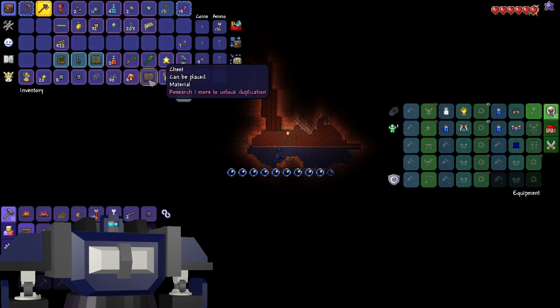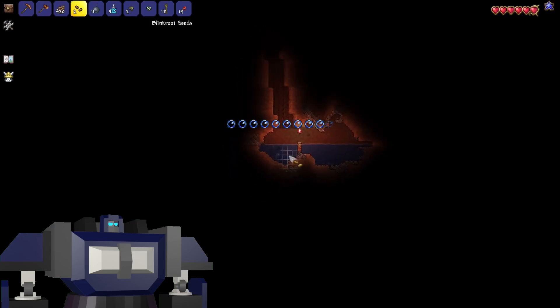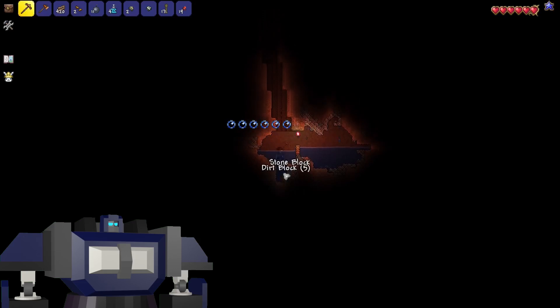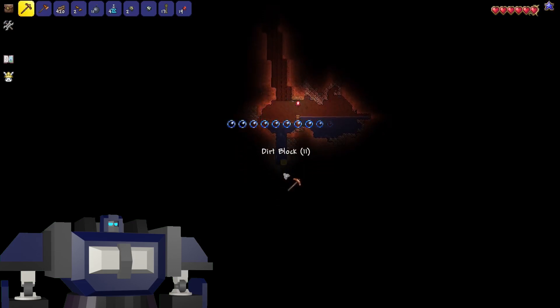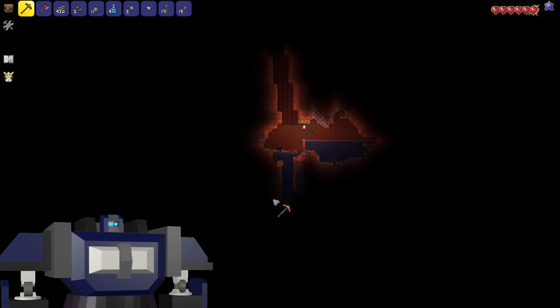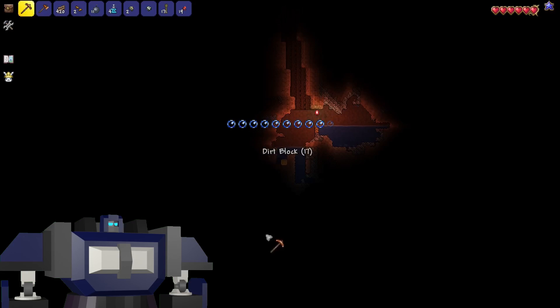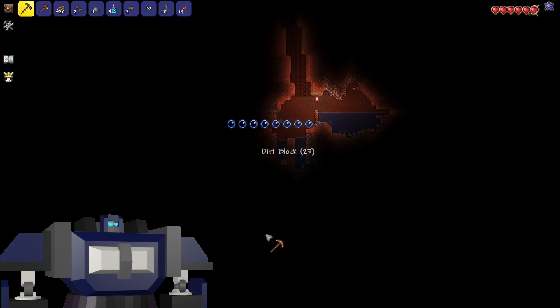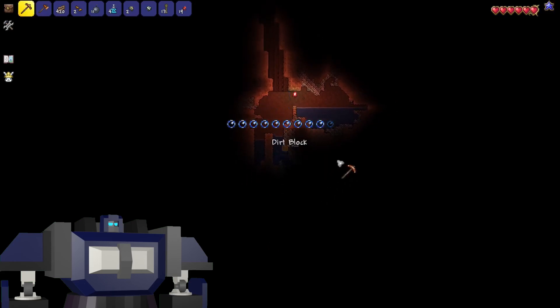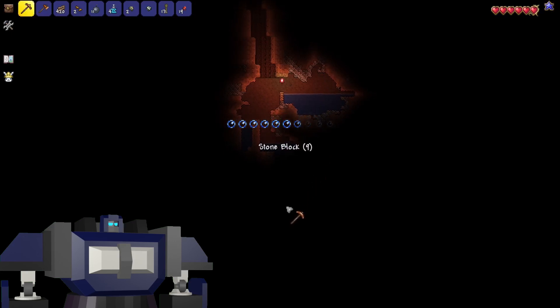I'm going to take some extra dirt or wood building material, block this off here, and dig down. Brilliant idea — well, when you ain't got nothing else you gotta go with something. The only problem is this water, so I'm going to dig a little canal over here to drain some of it. There we go — and now I can do the same over here so I can jump out. Yes, I know the water would make a great cushion, but that's not what we're doing.